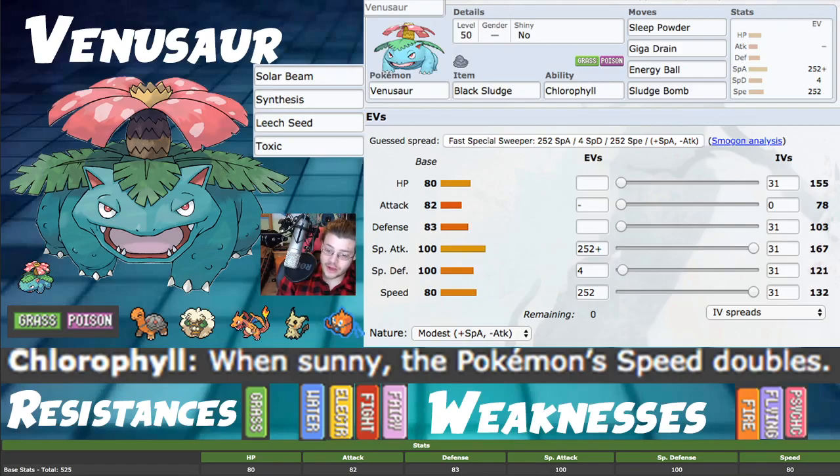Grass/Poison typing gives us a 4x resistance to Grass and regular resistances to Water, Electric, Fighting, and Fairy - all pretty solid switch-in options. It has decent natural bulk, not insane, but pretty solid.